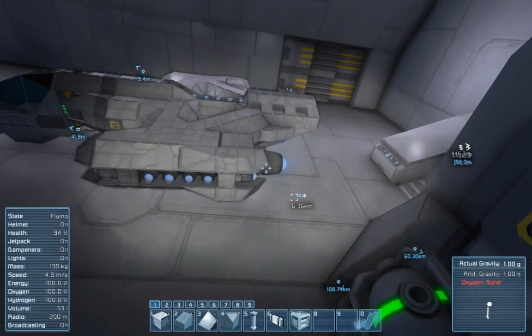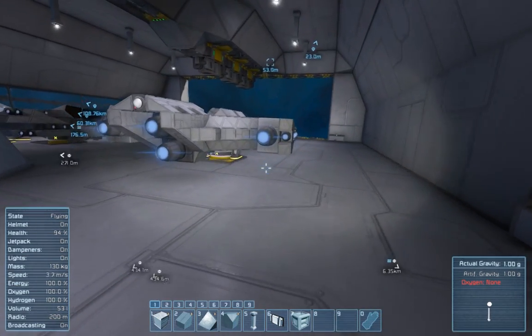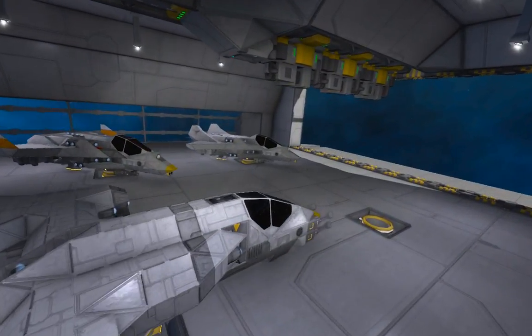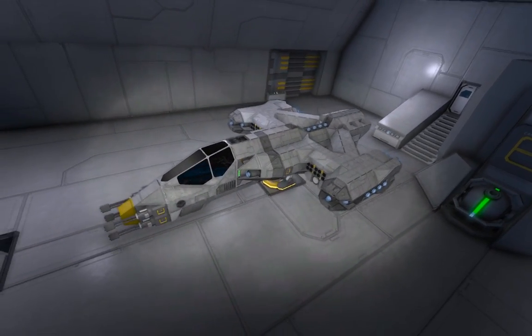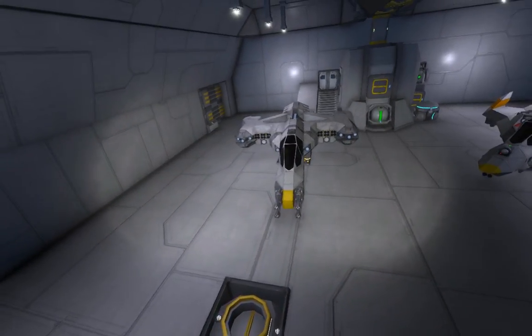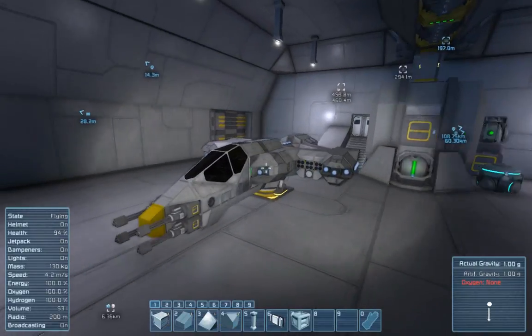With all the thrust this thing has, it actually went under 20 minutes of flight time with batteries — no bueno, that's just not good. So finally I was like, I'll put in a reactor. It's a little heavier and makes the ship more costly, but it allows this much firepower to go that much further, and I like it.